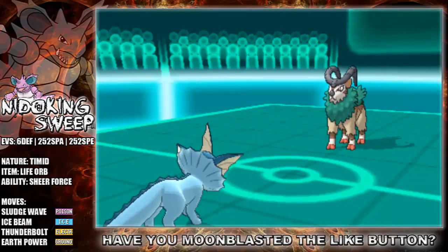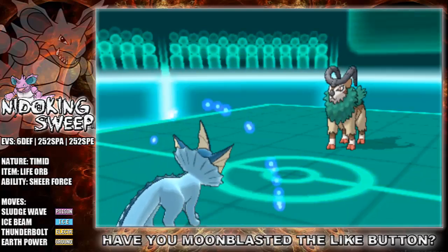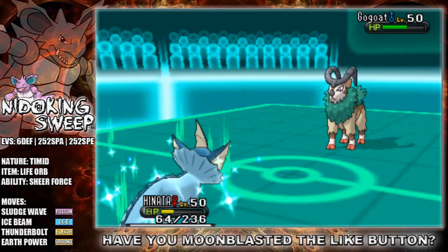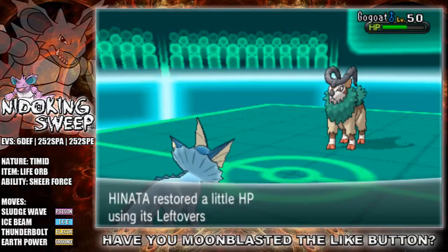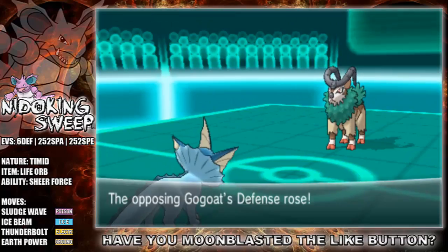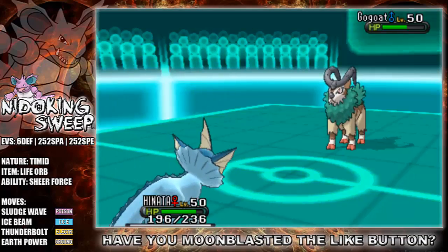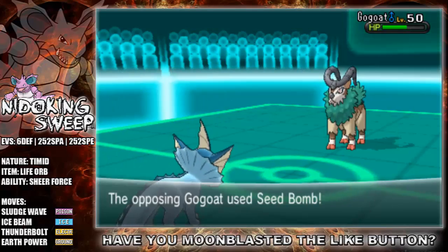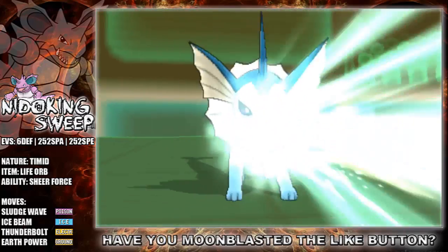Of course, it makes it hard to breed as well because you have to get a male in the end. And the chances of getting a male, the five IVs and the Dream World ability all at the same time — the chances are not very high at all. And that is why it took me so long to actually get it. All these pokes I did myself and they've all got basically perfect IVs on them, but he was one of the hardest pokes that I've done so far.